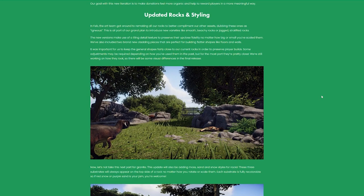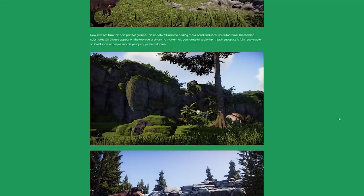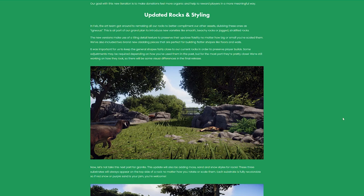Moving on to rocks and styling — I'm always up for more rocks. This is actually something I was asking for way back when I first got my hands on the game: more variety, different shapes, textures. In February the art team got around to remaking all of the rocks to better complement their assets. These new versions make use of a tiling detail texture to preserve up-close fidelity no matter how big or small you've scaled them. They've also included two brand new cladding pieces that are perfect for building flatter shapes like floors, walls, and roofs.